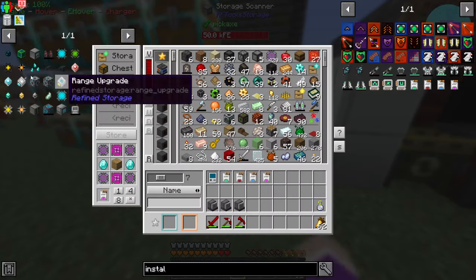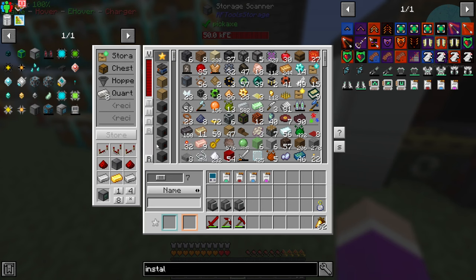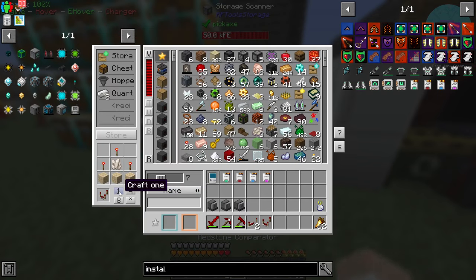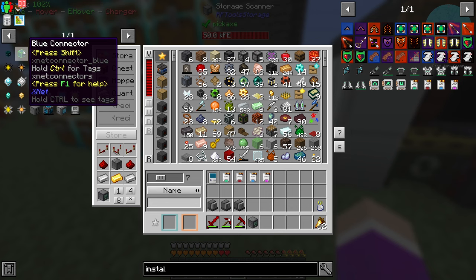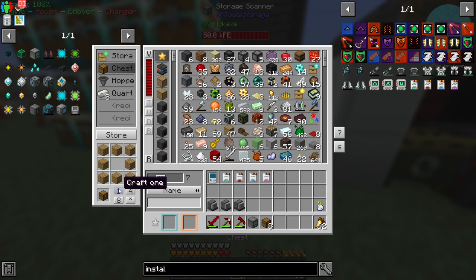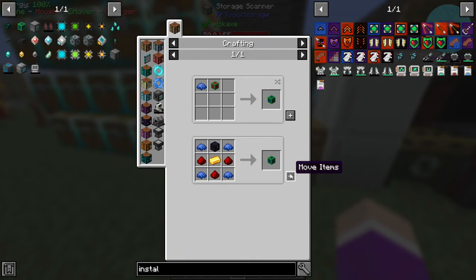Now I need to start XNet. We need a controller, which uses one of these machine frames. I need a redstone repeater - two of them - and a comparator. That makes us a controller. And now I just need some blue connectors, so craft these up and make myself a few chests to get the connectors.